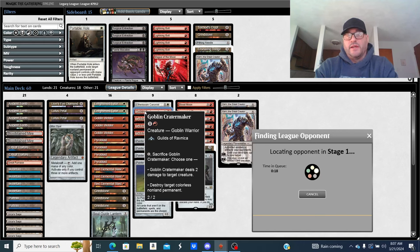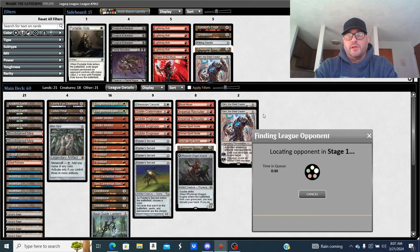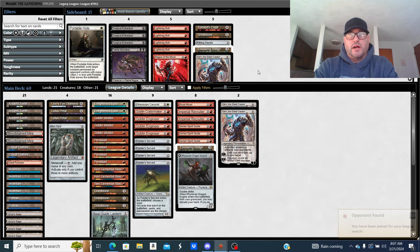No Lightning Bolt main deck, no Fury, no bullshit. Goblin Crater Maker hits what matters — a Collector Ouphe or a Chalice. Karn is a lot of your angle here — Karn can be used as a pivot piece to deter attacks, and it's great with free spells like Chrome Mox, Mox Opal, and Mox Crypt.